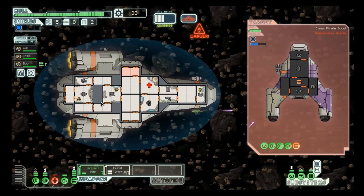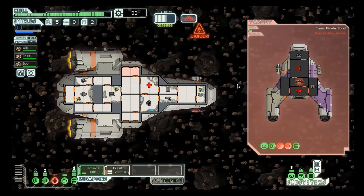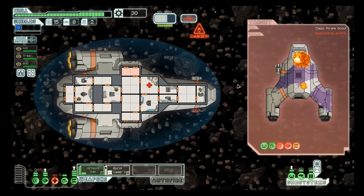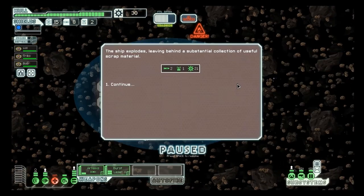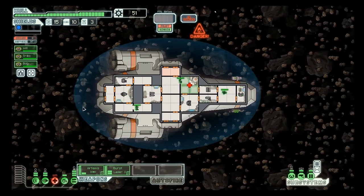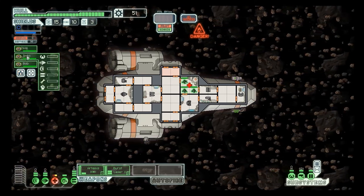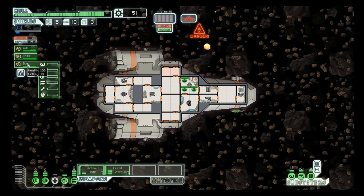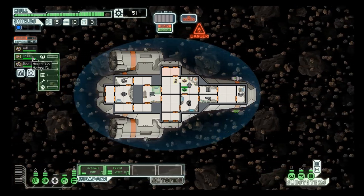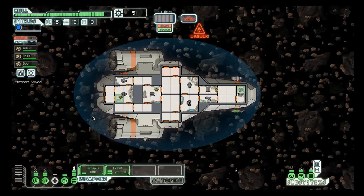Burst laser on his weapons again. Awesome! The ship explodes, leaving behind a substantial collection of useful scrap material. Two missiles, one drone part, and 21 scrap — that's pretty good. I really should have saved their positions first — this is how you learn. Bob, get back to weapons. Trico, get back to engines. Will, get back to pilots. Save. And we're going to jump out of this stupid asteroid belt.